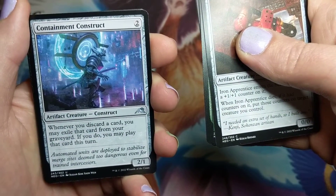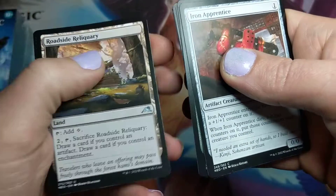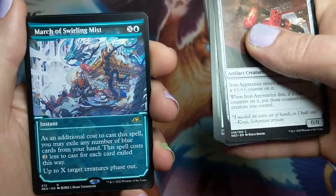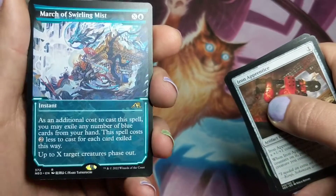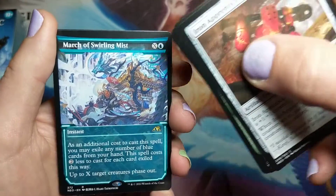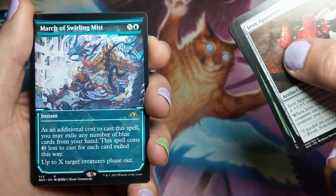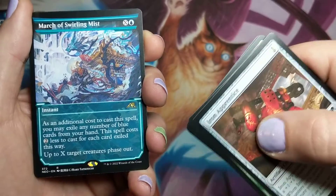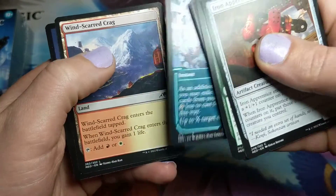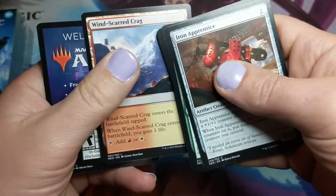Containment Construct. Roadside Reliquary. Okuba Salvage. Got some cool art here — is this the showcase? It's kind of got that Tori Gate look to it. March of Swirling Mist. Not a big fan of phasing — that was a mechanic from earlier day Magic that I just don't like very much. It's just kind of awkward. And some land.